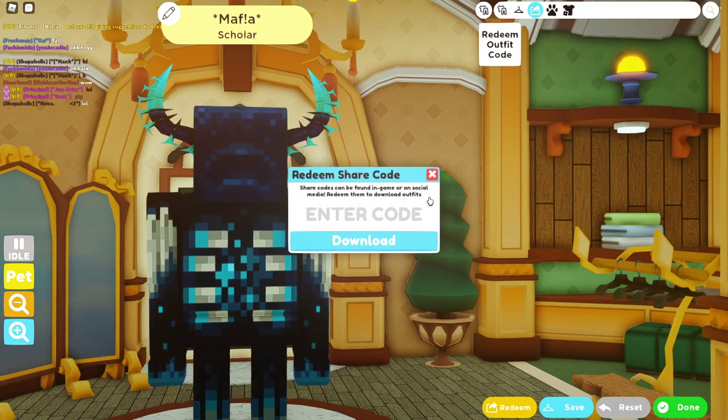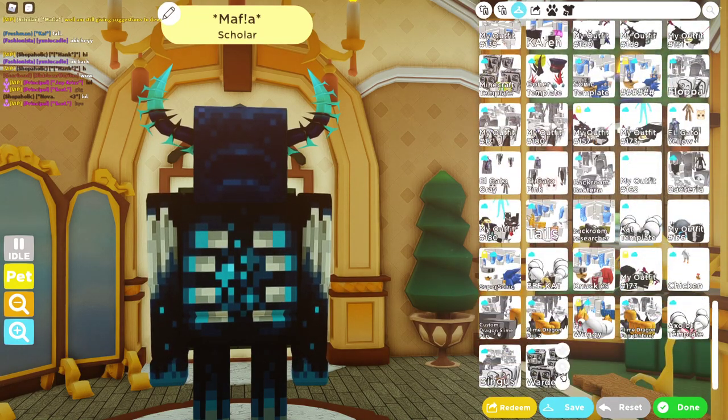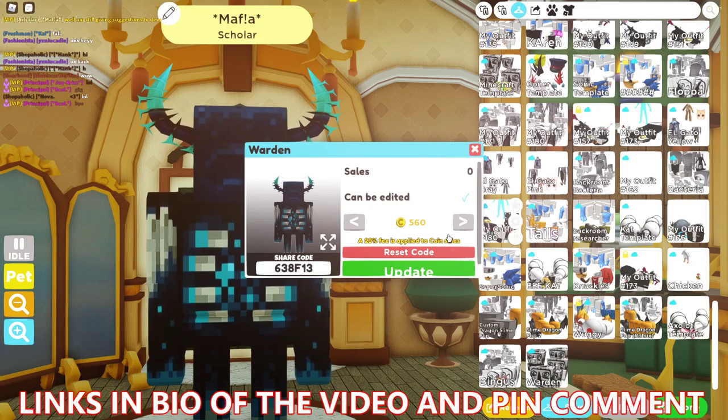As you can see, to redeem it, you have to redeem it here. So the avatar code is right here and it's expensive only because people can use this to make Minecraft characters too. So it will be kind of unfair for the people that paid full price for the Minecraft template if people are buying this for less and making Minecraft characters out of it.